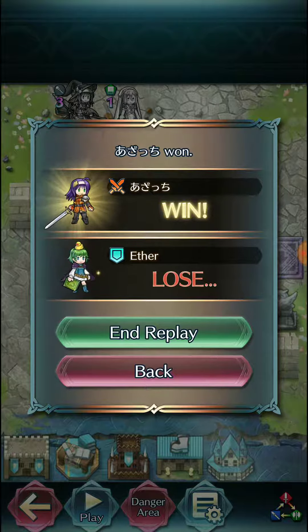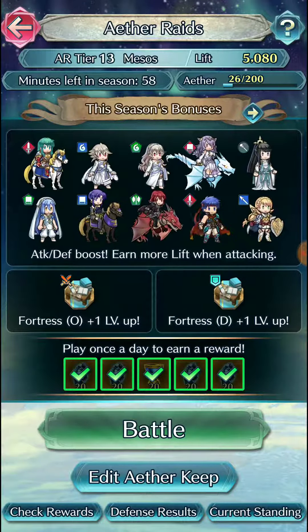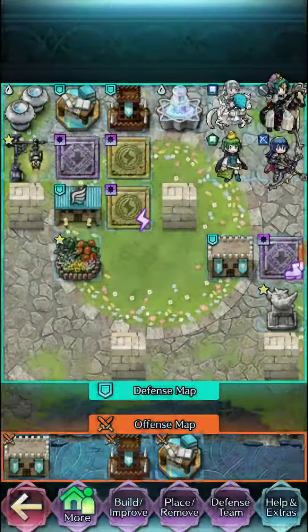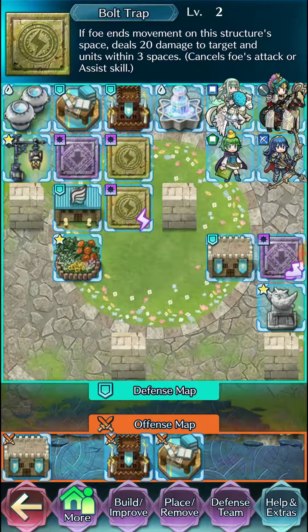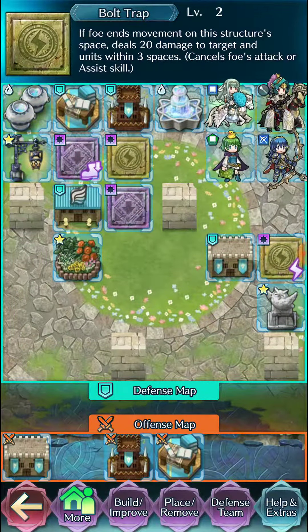Veronica's Leaf Scalf screwed us over in the end there, but that's not too bad. I have my Heavy Trap here and my Bolt Trap here to prep up Vantage on Nino. But I almost feel like it's better to do something different.